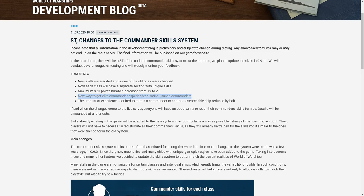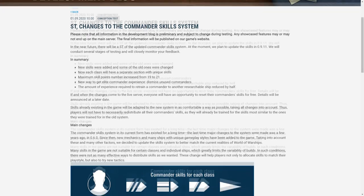The maximum skill point number is now 21, which is quite significant given the new skills — there's going to be a lot more variability build-wise. There's also a new way to get elite commander experience by dismissing unused commanders, which is great for those of us who've collected a lot of 10-point commanders. And the amount of experience required to retrain a commander to another researchable ship has been reduced by half, so you don't have to pay as much to retrain a captain.